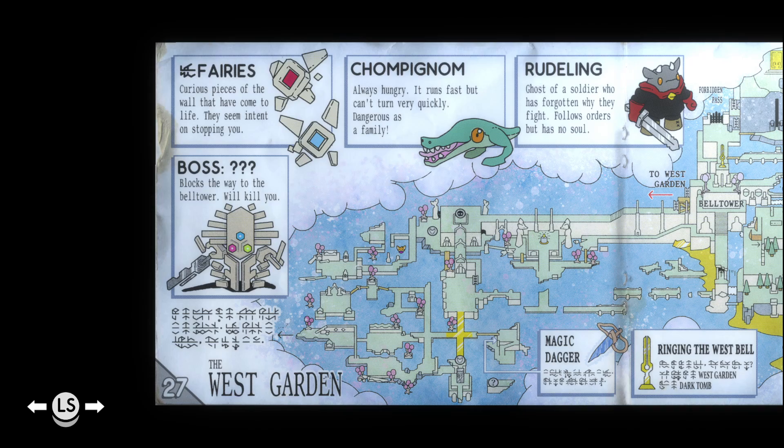Magic dagger — maybe we get access to that here. Do I see a picture on the map that looks like that dagger, maybe? No? Maybe it's there but I don't see it. I do see the boss, who seems to be at the top of this area. Ringing the west bell. Oh! Oh, the magic dagger! I see! The little legend for it has a little arrow coming out the left that points to where the magic dagger is. Okay, that's probably important — maybe we should try to get there.